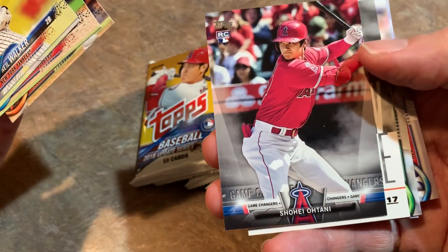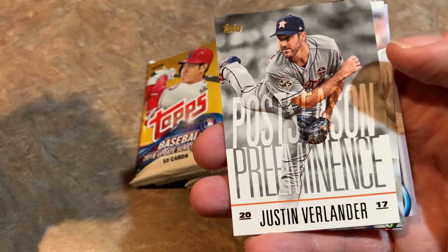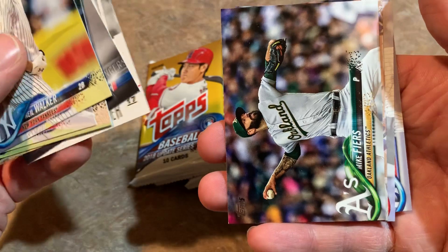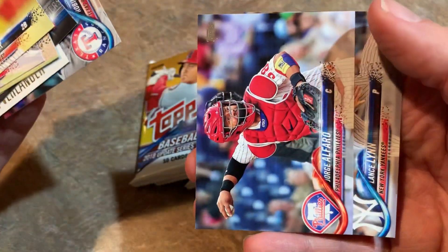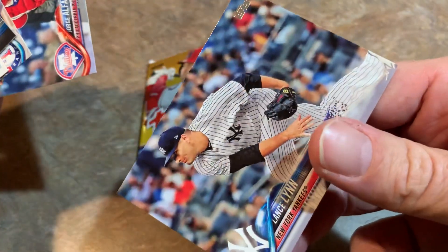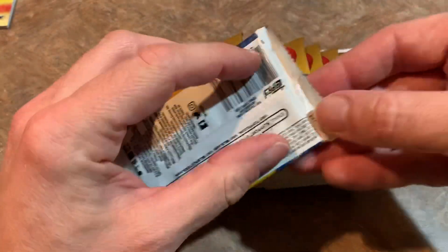There's a Shohei Otani rookie card — it's a Game Changers insert card. Not too much value to that one; I'd probably put it at maybe a buck or two. There's a postseason performance card — Justin Verlander, of course from the 2017 postseason, which has been marred by the Astros cheating scandal. And there's the whistleblower himself, Mike Fiers. Without Mike Fiers putting his name on those allegations, we wouldn't know about the Astros' cheating ways. So first pack, we got a Shohei Otani rookie card. It's not the base rookie — the Shohei Otani rookie card is number one in the set. We'd like to find that one as well.